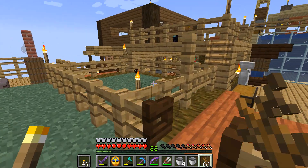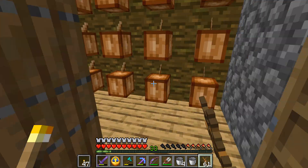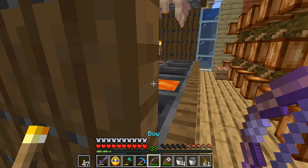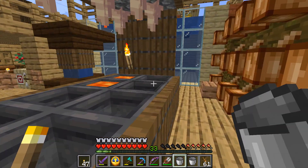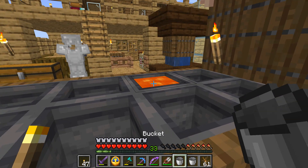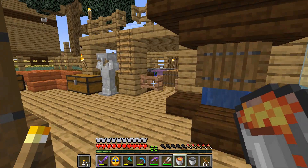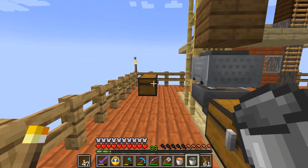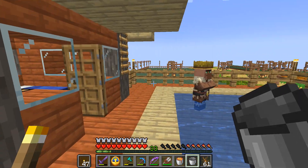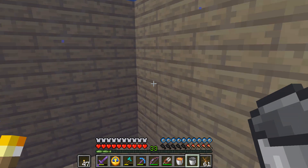Where did he go? Oh, look at all that lava — I've fallen behind. I still got room. That was a waste of a bucket of lava. Oh, he's in the water up there. How am I going to get him out? Well, there is a bed in there, so at nighttime he'll come out. I think.